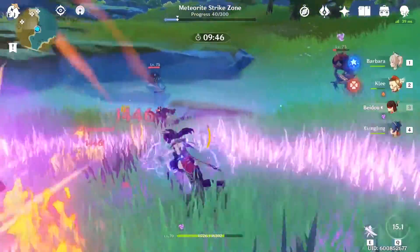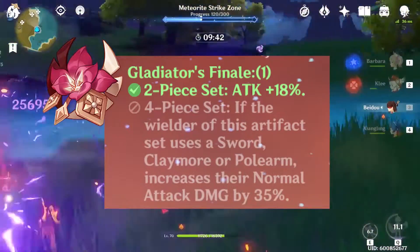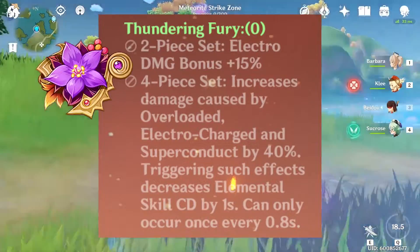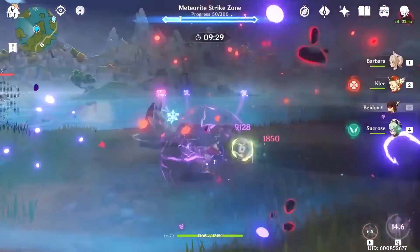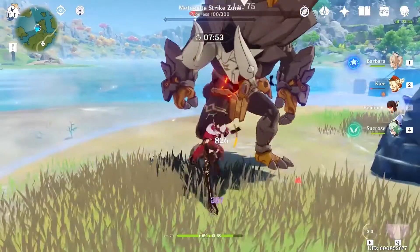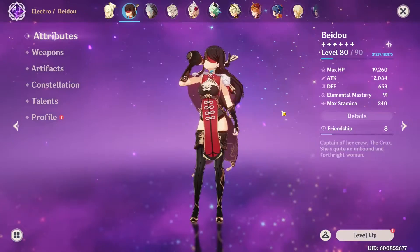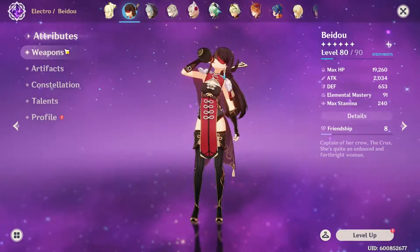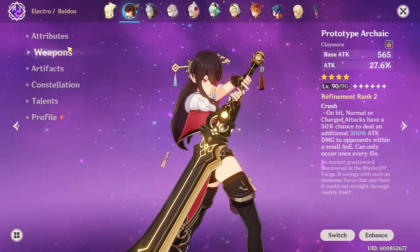That could save you talent books in the long run. For artifacts, I recommend a two-piece Gladiator and a two-piece Thundering Fury. If you can build her with decent crit rate and crit damage, she can hit crits on her counter and do just massive damage. For a weapon, I would recommend the Prototype Archaic because that attack percent translates into electro damage for her counter.